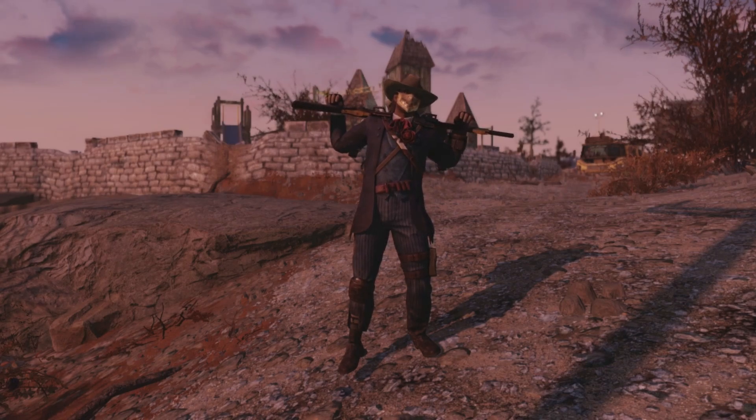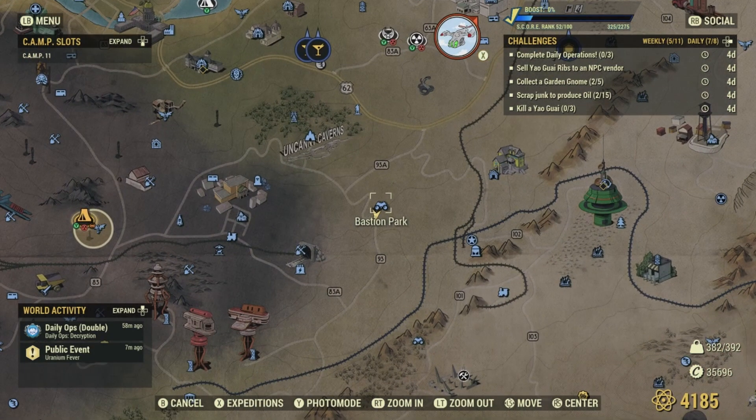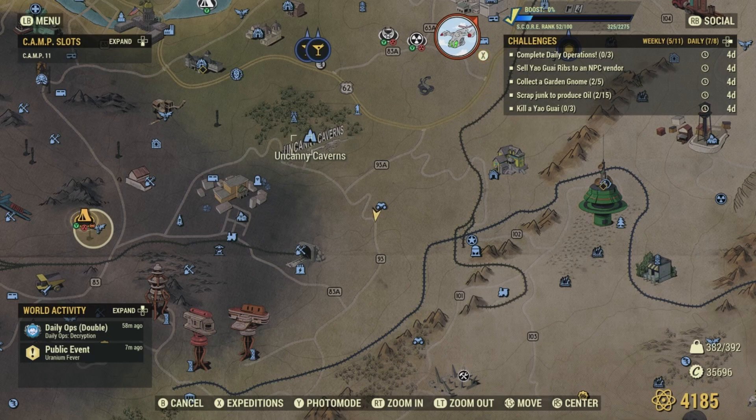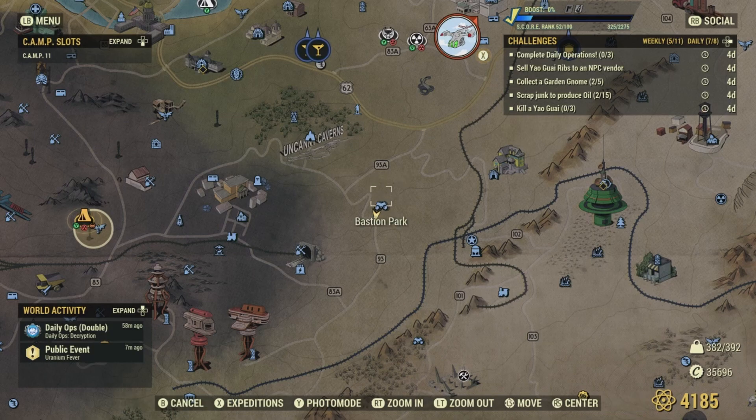Today's collectibles — we're going to Bastion Park in Fallout 76. Bastion Park is located in the forest area of Appalachia. It borders three zones: the Forest, the Ash Heap, and the Savage Divide, but I believe it is part of the Savage Divide. It's located southeast of Uncanny Caverns, northwest of Big Bend Tunnel, and directly west of Site Charlie.